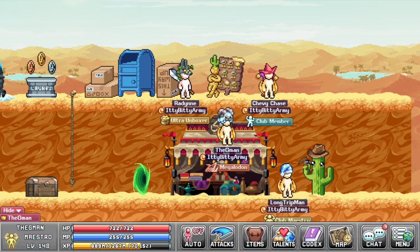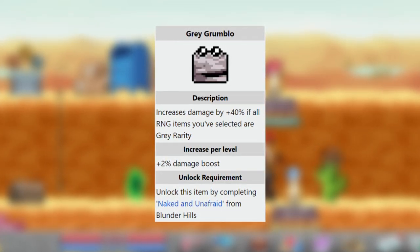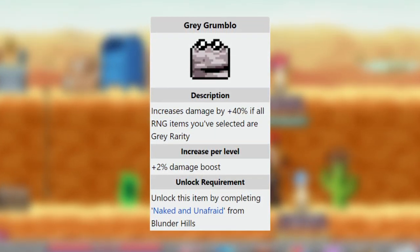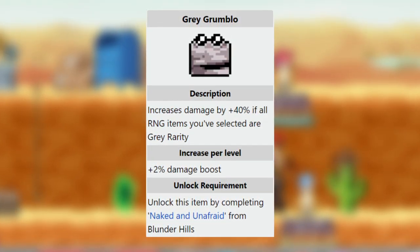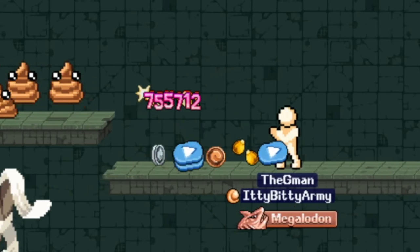A solid beginner strat is using the Grey Grumblo build. It gives a rate of 40–60% depending on your level. However, it comes with the downside of only letting you use grey RNG items with it. So if you have a full run with full grey RNG items and then you pick up a purple item, it will completely make Grey Grumblo useless — it will absolutely nullify the effects. Not much else to say: it's easy and pretty reliable, and it can be relatively easily acquired by completing the Naked but Unafraid achievement in World 1, which is killing a poop without having anything equipped.